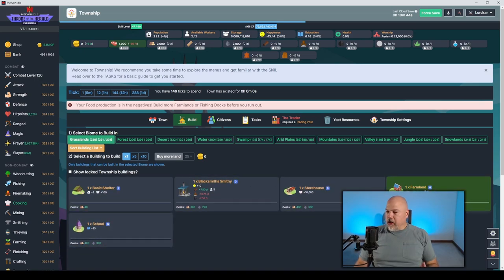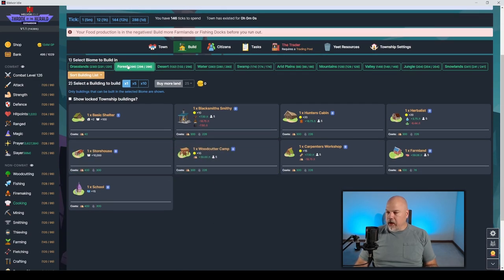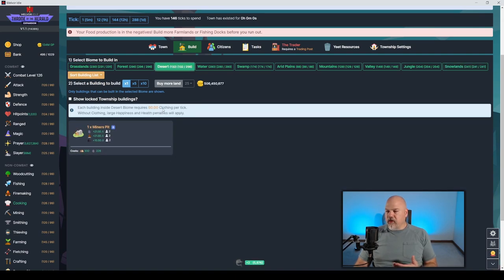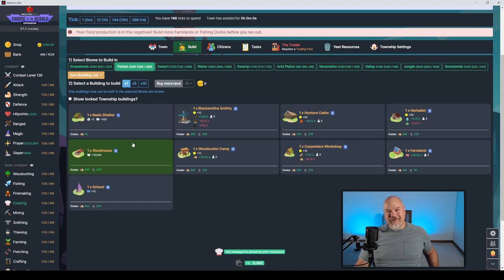The reason to buy land is to put buildings on it — I can do 231 buildings on grassland. Different biomes have different available buildings: woodcutting in the forest, but the desert has no wood. The desert and snowlands have negatives — in the desert each building costs 60 clothing per tick, and one building costs 30 coal per tick in the snowlands. You have to be ahead of those negatives before building there.